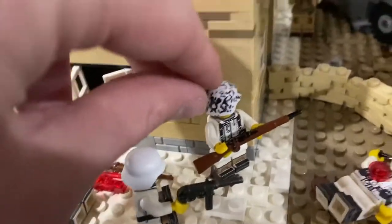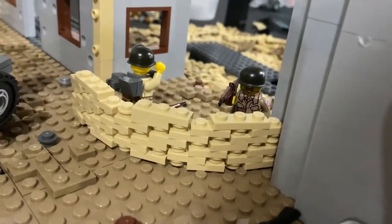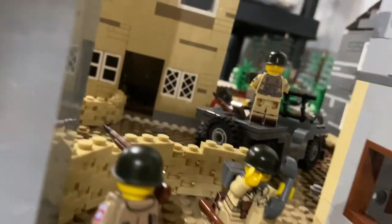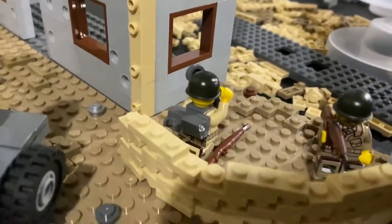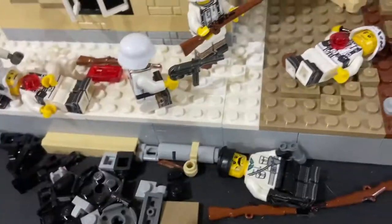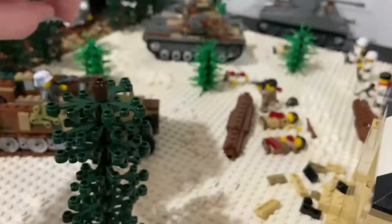A German rifleman and MP40 gunner are suppressing a sandbag emplacement that holds an American rifleman and my American radioman, who is calling in for reinforcements. The radio pack is a piece that goes over the minifig neck with a stud on the back. This gunner killed one American, and the same German squad took out the BAR gunner hiding behind a concrete barrier. There's also an American soldier shooting down at the Germans, and a 30-cal gunner suppressing the half-track.